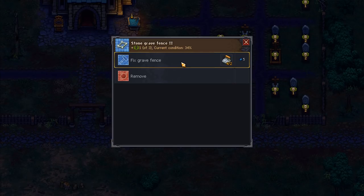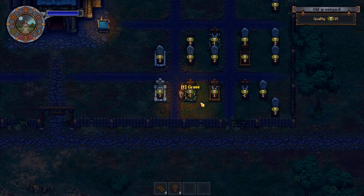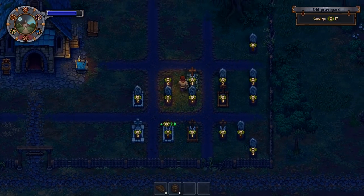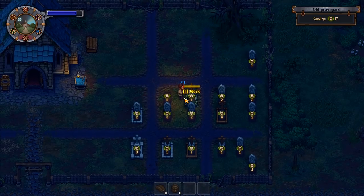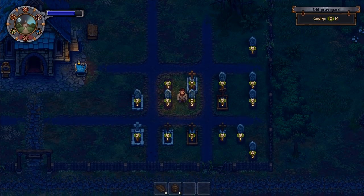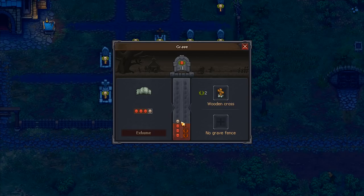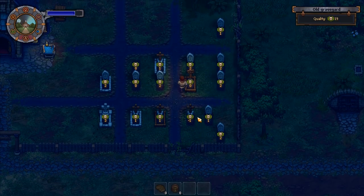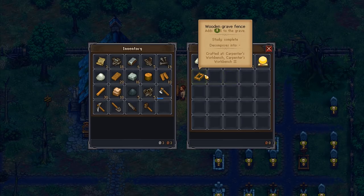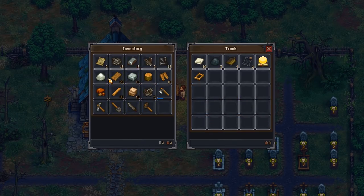There's a grave fence that needs fixing - it takes two to fix, which improves the graveyard quality by two. That ordinary stone grave fence needs one repair kit, then the one up there also just needs one. All the graves are fully repaired - we've got a quality of 19 now, which is actually pretty good. I've got a minus one over here - there's a very poor quality body in there. We could burn it but we won't worry about that right now.